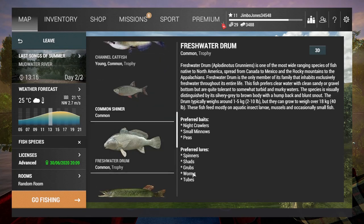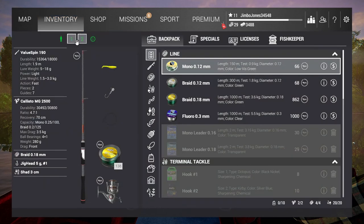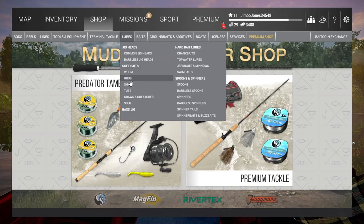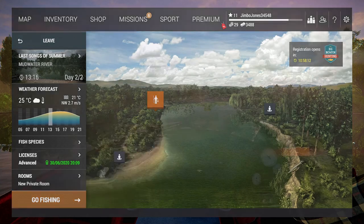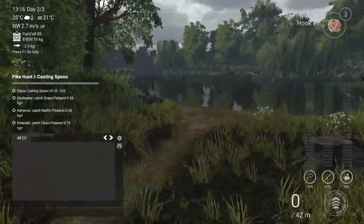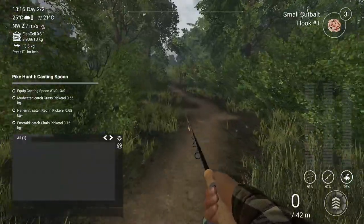What I've actually done is have a look at the freshwater drum, and as you can see here it says they take shads. So I thought if I could work out where to fish from the other bank, I could go for that. You can get shads here, and you can also get the jig head to go with it.